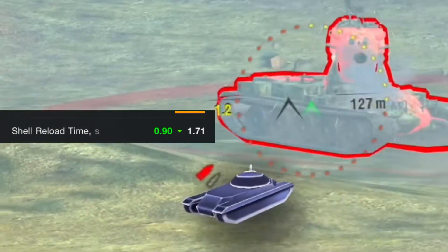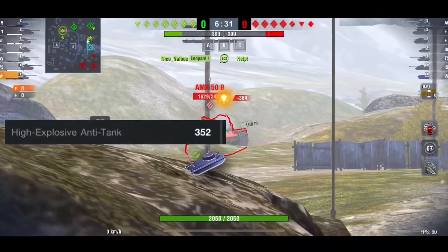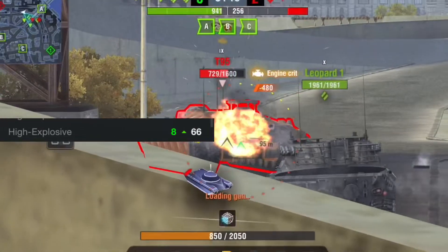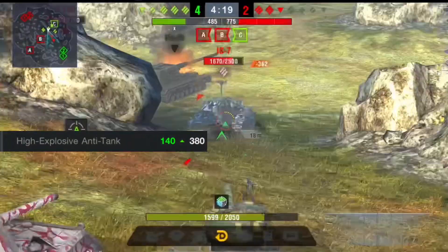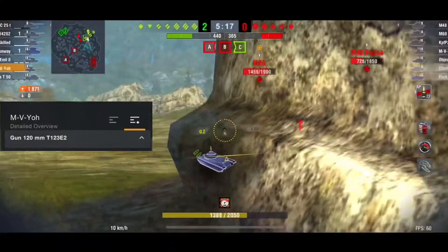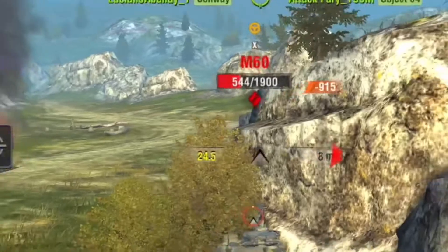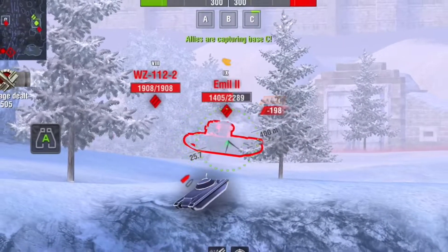Hold on — the shell reload time is under two seconds. Penetration for the AP is sitting at 258, for the HEAT it is sitting at 352, and for the HE at 66. Damage for the AP is 450, for the HEAT 380, and for the HE 515. That is what makes the Yo so special, because in less than two seconds you could shave off 900 to 1000 hit points from an enemy tank and get back into cover before they even know what hit them.